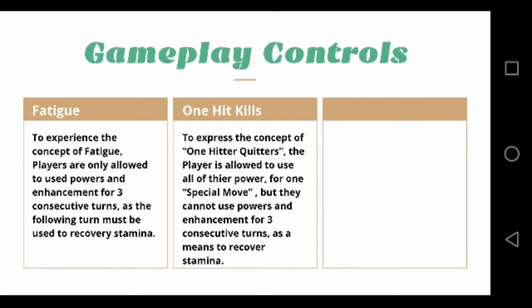One-hit kills. To enable players to do one-hitter-quitters on the opponent, the player must first use all of their energy and exertion to deliver an instant kill attack. However, the player cannot use energy-based powers or other abilities for three consecutive turns, as those turns are used to illustrate drawbacks or a sense of habit to recover. Note: if a player uses all of his or her power to attack, the opponent also has to use the majority of his or her power to block.